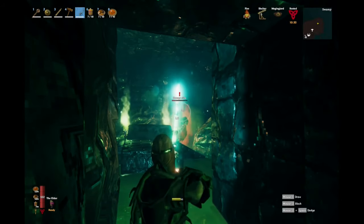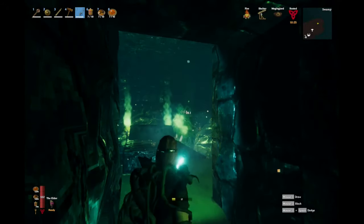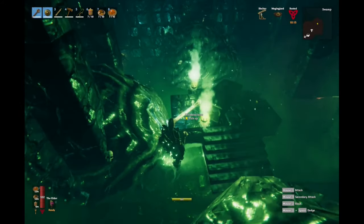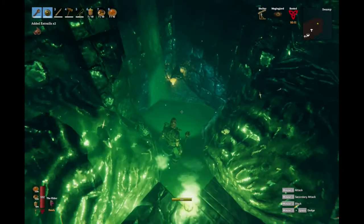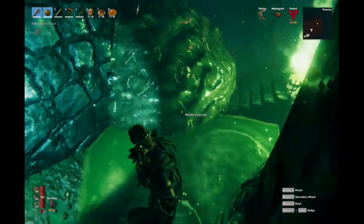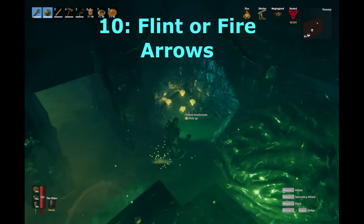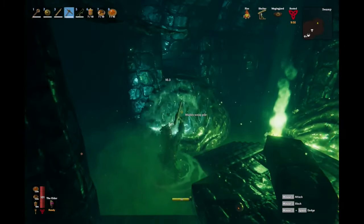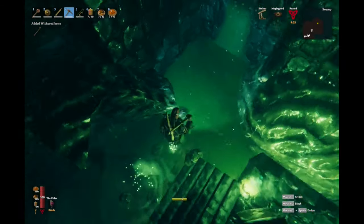You will need the best bow you can get and upgrade it as high as you can. That is likely to be the fine wood bow at this point or the huntsman bow. Both are more than good enough to take on the Draugrs and blobs in the crypt. Arrows wise, flint arrows are best, but even fire arrows will do. Despite Draugrs being resistant to fire, fire arrows do get the job done.